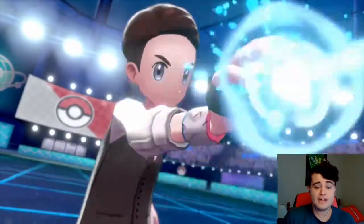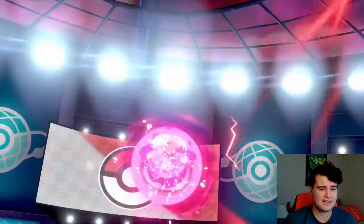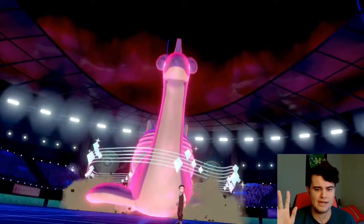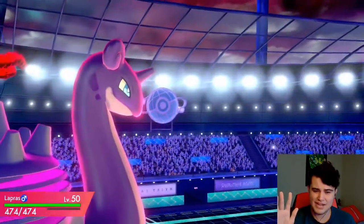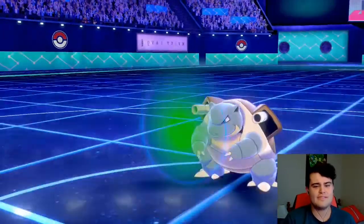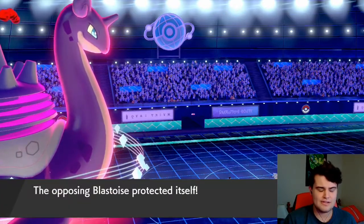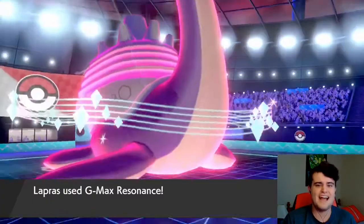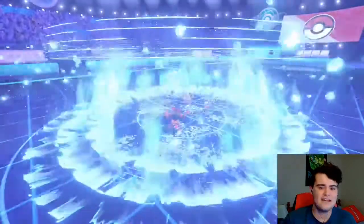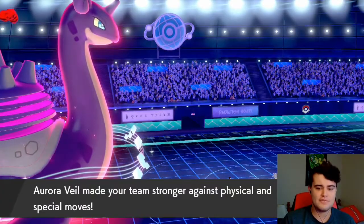Our Gigantamax goes off first, which means we are faster than the Blastoise. This Incineroar has a little bit of speed investment but it's not fully invested since it needed some bulk. The Blastoise uses Protect — that's fine. We do get up our Aurora Veil, which is super duper nice. Then we see Comfey go for Trick Room, which this team doesn't really care too much about speed control, but it's still not nice to see.